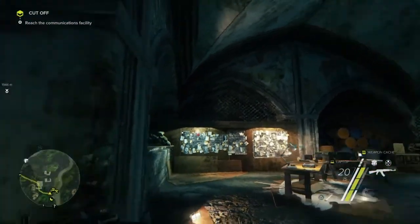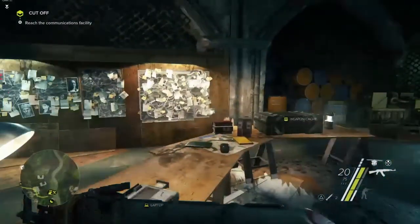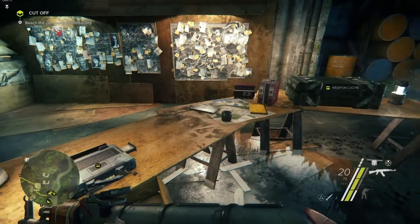Okay, so here's my safe house. There's lots of pictures and interesting things around here. Let's show you this dock. This is kind of the place where you're going to choose all your missions. I come back here to the safe house after I've done a mission and come and check it out and see what's next on the list.